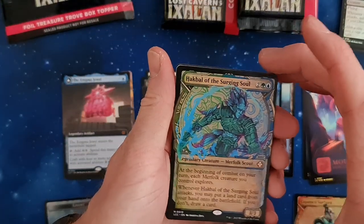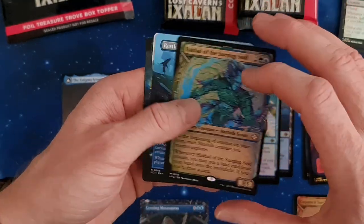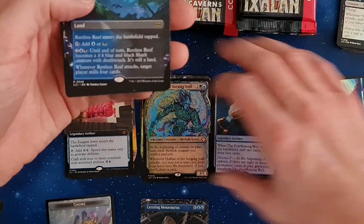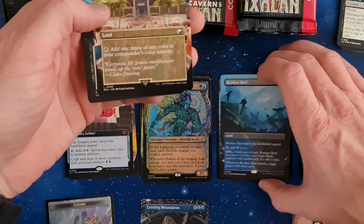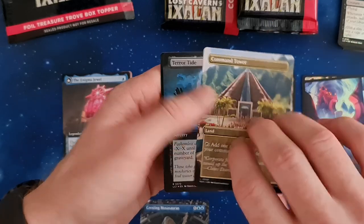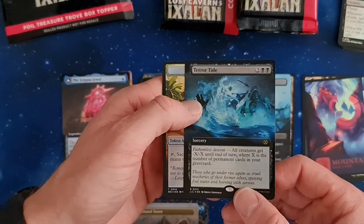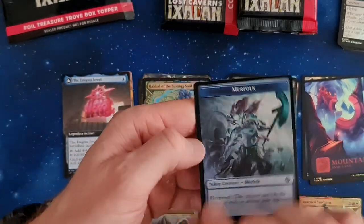In extended art we've got Huatli the Searching Soul — another mythic, but from the big batch. I don't know where to put them, let's put the Commander cards here. Restless Reef — nice, that's one of the Commander cards. And then we've got Command Tower — a very cool card — and a Terror Tide; don't know that one, but it's one of the normal ones. Treasure and the Mere Fog.